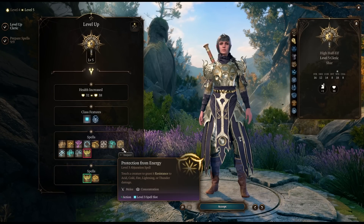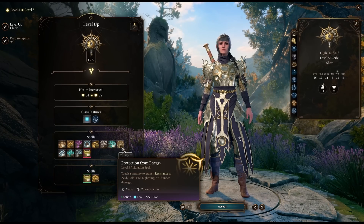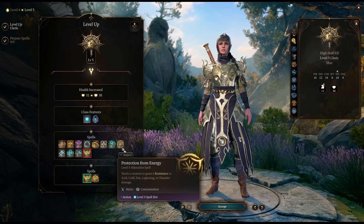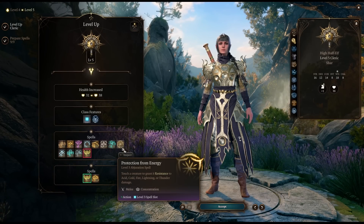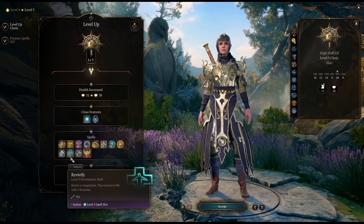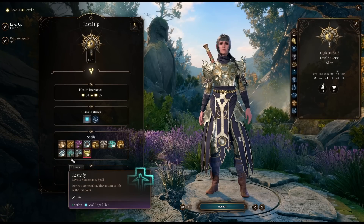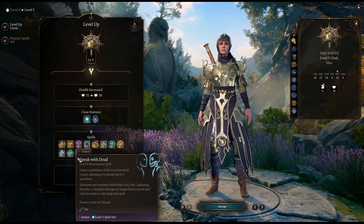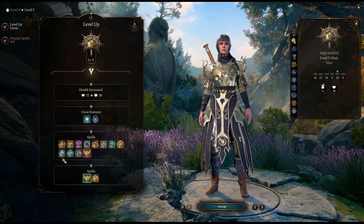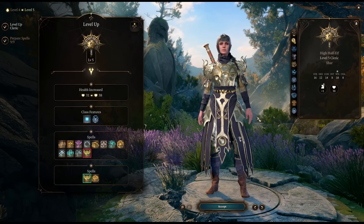Protection from Energy gives resistance to any particular damage type — especially useful if you know a big scary enemy is coming that does a specific damage type. Remove Curse has its use cases. Revivify: you get way more than enough scrolls of this that you'd never worry about slotting it, and there's also a really easy way to get Speak with Dead without having to slot it. That covers the spells up through the first five levels.